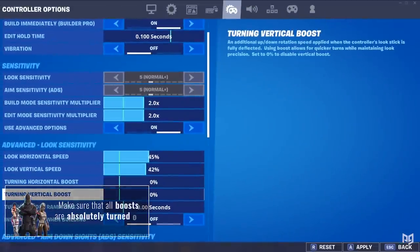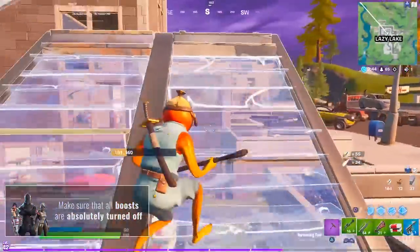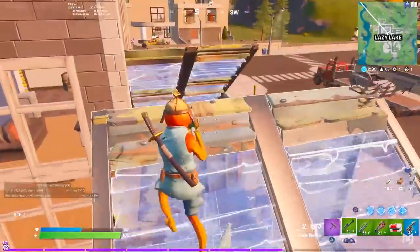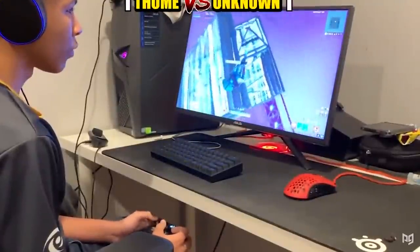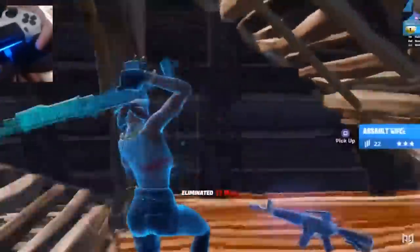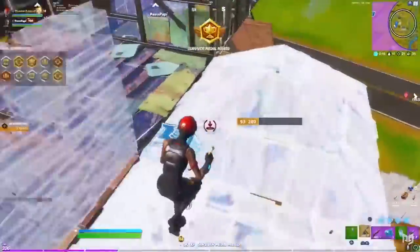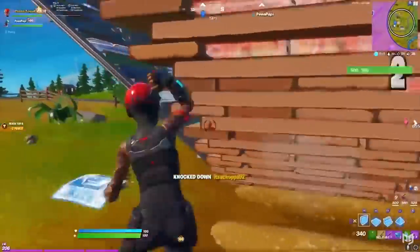Next, you want to make sure that all boosts are absolutely turned off. During no portion of this video are we going to be turning boosts on, because they cause a significant amount of inconsistency when it comes to how well you play over time. As you get adjusted and become better with your sensitivity, your brain starts to get used to the movements that you make and the very fine adjustments you're subconsciously making when attempting to do something in-game.